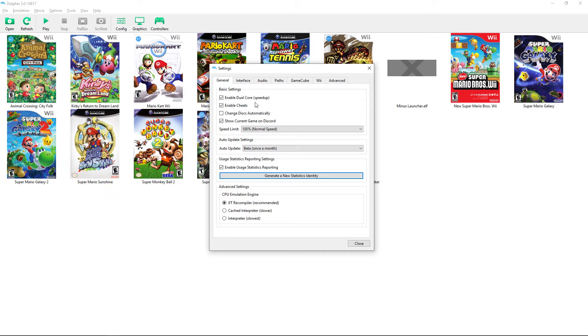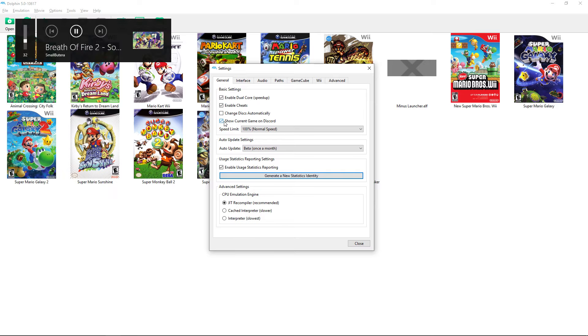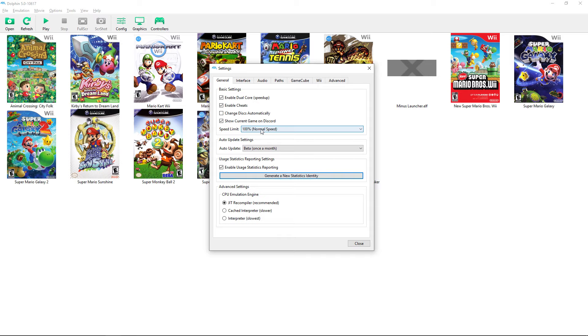In the General config settings, you can enable cheats if you want — it doesn't really matter since there's no online. Enable Dual Core is nice and I'd always have it on if you have a dual-core CPU, which you almost certainly do if you're running an emulator. 'Show current game on Discord' lets your friends see what you're playing.